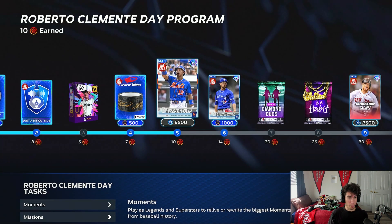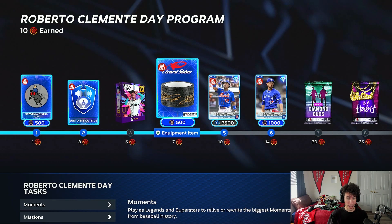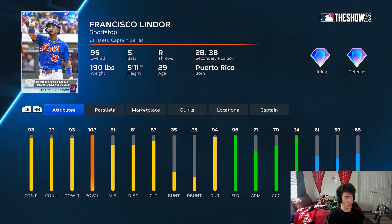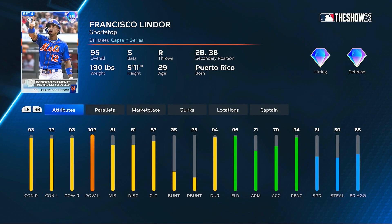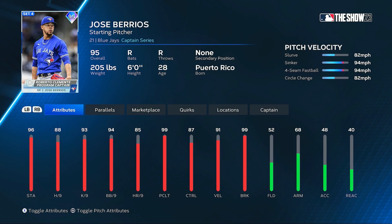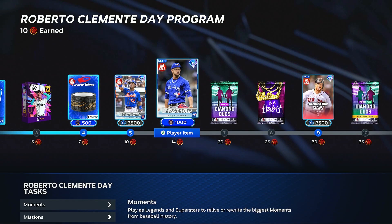Starting with the Roberto Clemente Day program, we got an icon, some stadium noise, five standard packs, a bat grip, and then the first player is a captain — a switch-hitting Francisco Lindor. The captain boost maxes out at eight hitters from Puerto Rico or hitters who won the Roberto Clemente Award on your squad for that tier three boost. And then for pitching, Jose Burrios is going to be that pitching captain with tier one, two, and three boosts.